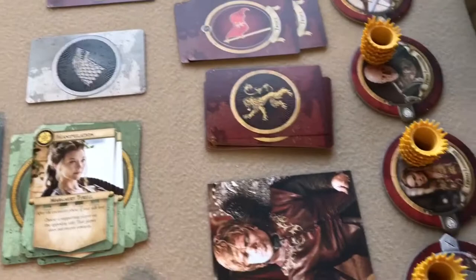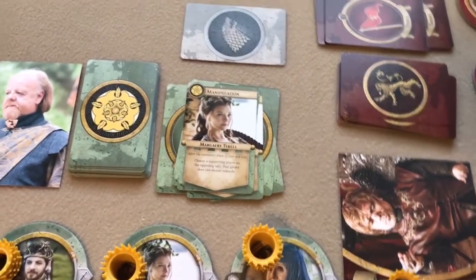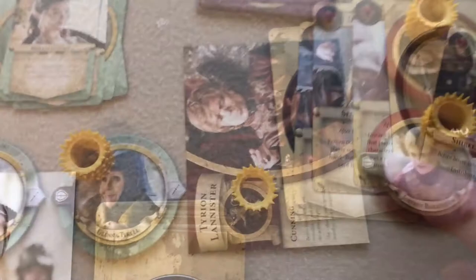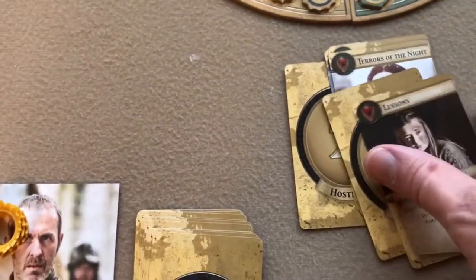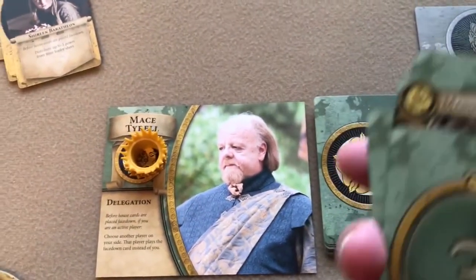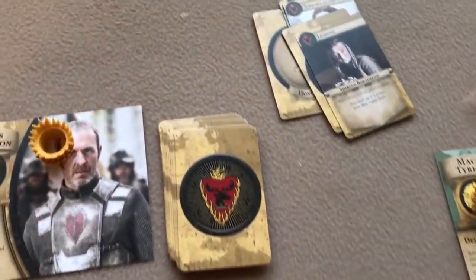Now the support phase. Stark decides to support Baratheon and Baratheon accepts, putting Bran forward toward the challenger side. Targaryen says no to supporting anyone. Lannister offers to support Tyrell, Tyrell accepts, and Joffrey moves forward. Baratheon has a truce card and considers offering a truce. Tyrell doesn't have one but could bluff — ultimately they decline, confident they'll win with their current power. Both sides go ahead with hostility.